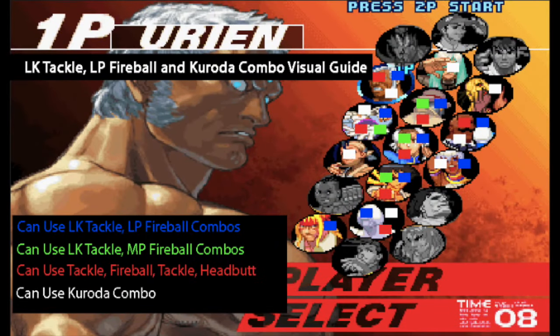This little visual guide shows you which characters you can do Light Kick Tackle, Light Punch Fireball combos on, as well as the Kuroda combo. Used in conjunction with the Tackle Tackle Headbutt visual guide, it should give you total knowledge of every possible option in the corner off a launcher.